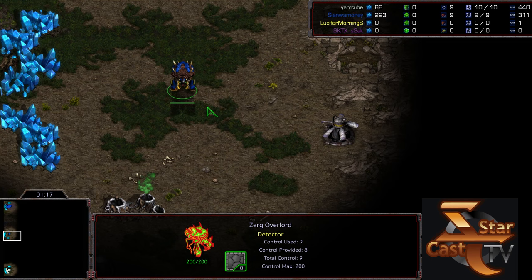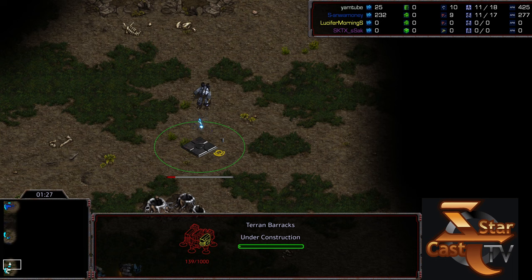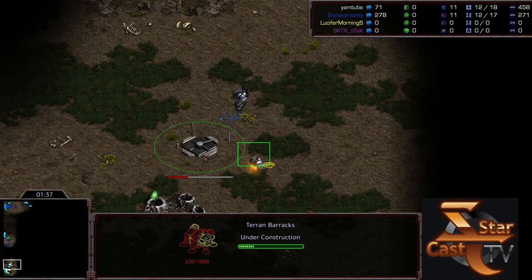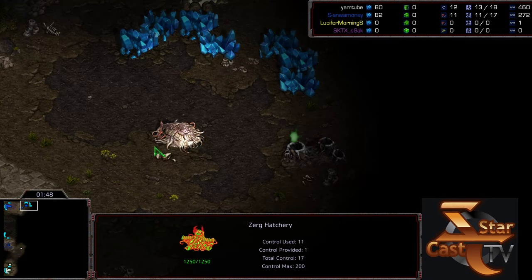Sulky sends his initial scout to the bottom left hand corner, so he'll be able to spot Rush's initial play. Rush lives up to his name — he's been a proprietor of the two-rax play, playing very aggressive two-rax style. I would be shocked if he went anything but two-rax with early medic/marine pressure. Sulky on the other side I'm very accustomed to going for the two-hatch mutalisk play.